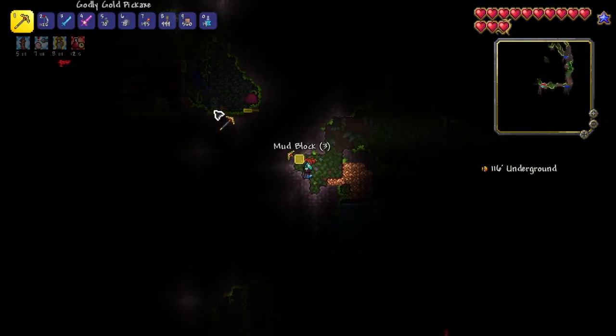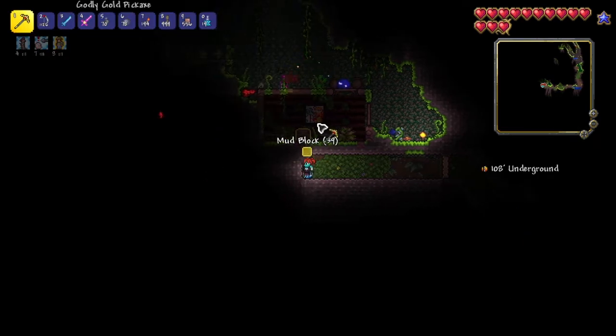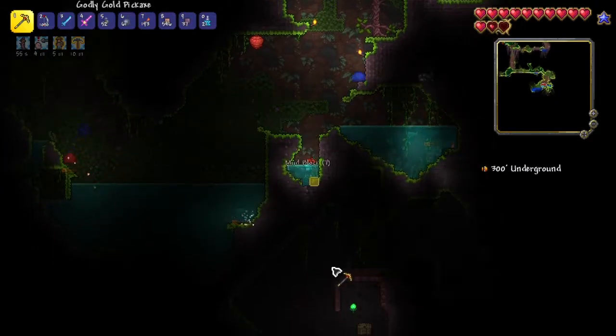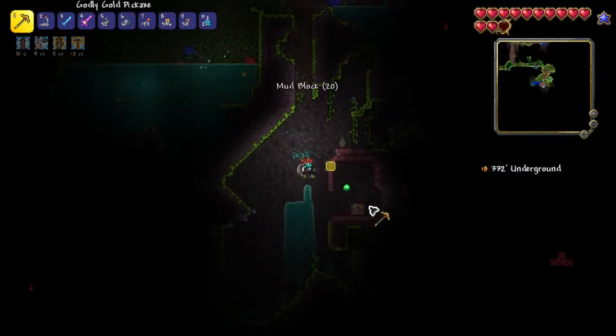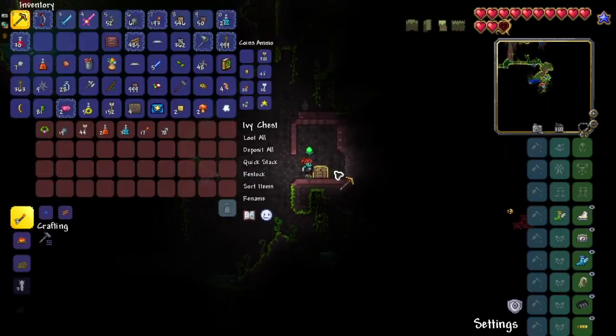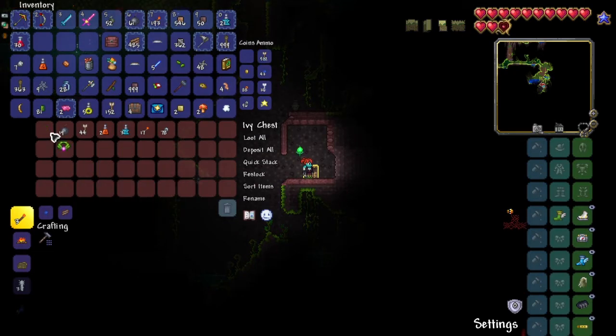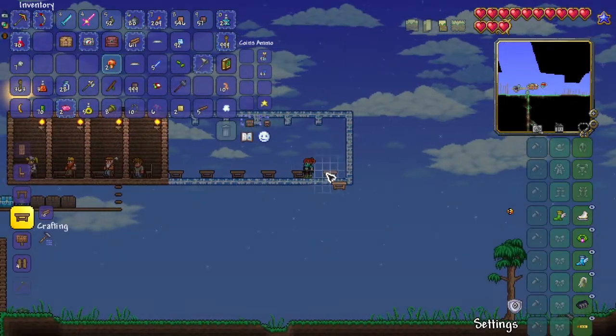I finally found the entrance to the underground jungle and started spelunking. Using the Star Fury I found a cabin — the chest inside just had Hermes boots, which I don't really need. Then I found a weird shrine made out of rich mahogany instead of the usual shrine blocks. I checked that chest and it had the anklet. So after about five minutes of jungle spelunking I basically had everything I needed.